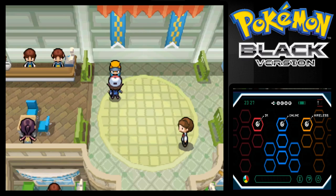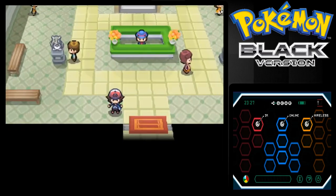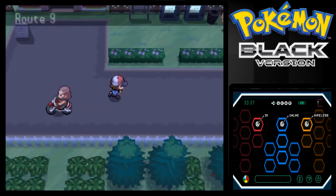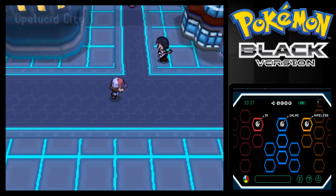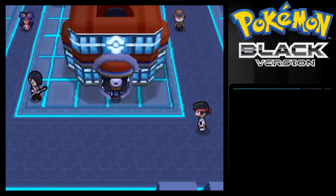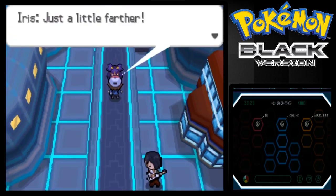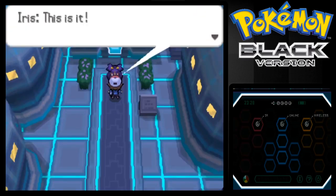That's all I can do in the mall right here, so that's good. Let's just move on. We're back in Opelucid City. I want to heal my Pokemon real quick, so I'll just do that. I can go back to Iris and talk to her again. He could have done this in a different part, but I split it up into different things, going back to Shopping Mall 9, whatever it was.